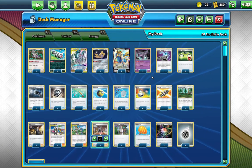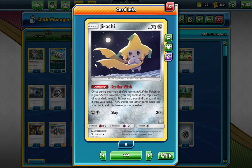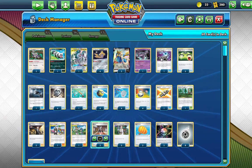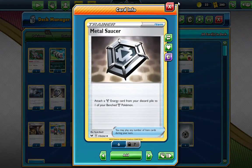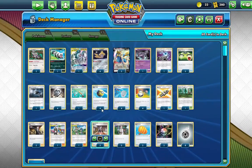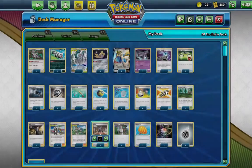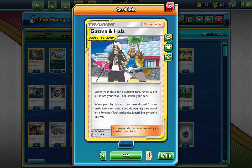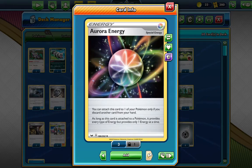For the trainers: we run one Energy Spinner, three Energy Switches, one Great Catcher, four Metal Saucers, one Ordinary Rod, four Quick Ball, four Scoop Up Net — which helps you get Jirachi, Mr. Mime/Mewtwo, and Zigzagoon into your hand — four Switch to help Jirachi out, one Tag Call, one Fabled Rainforest, two Boss's Orders, one Guzma & Hala, one Malamar, three Marnie, three Professor's Research, two Big Charm. Energy: two Aurora Energy, ten Metal, three Water.